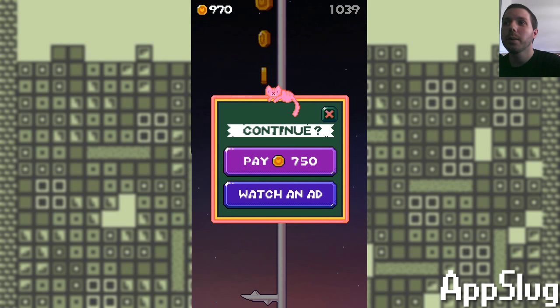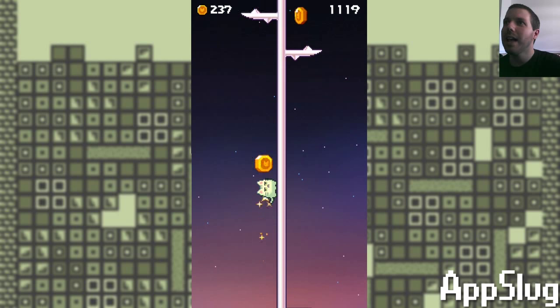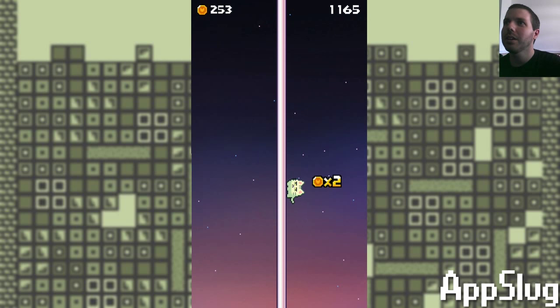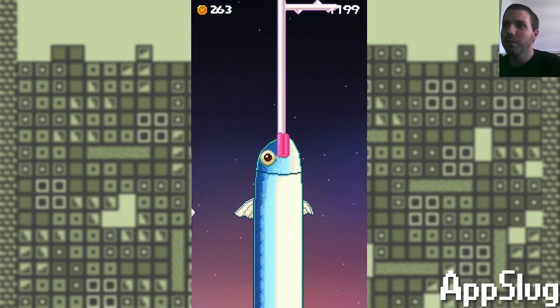You can watch an ad to continue or you can pay those coins to continue. I have the coins, so we're just going to pay them and keep going. At some point you will see the donut again trying to get away — being an infinite runner, one imagines you're never actually going to catch that donut.